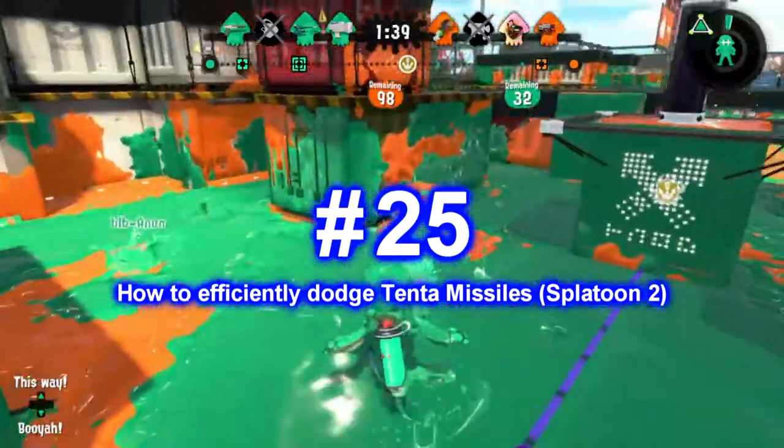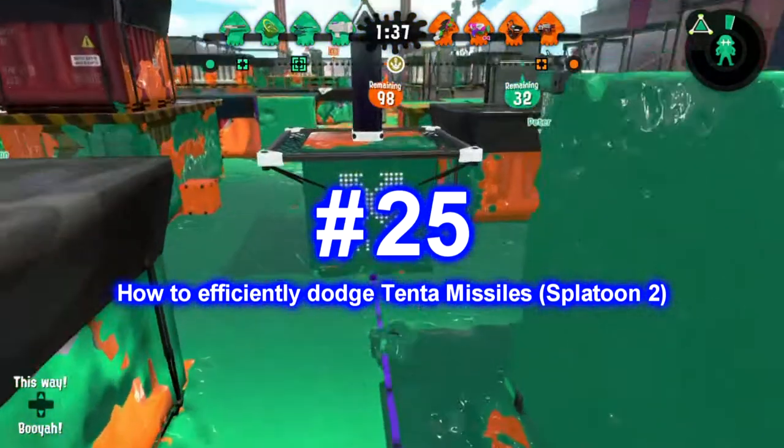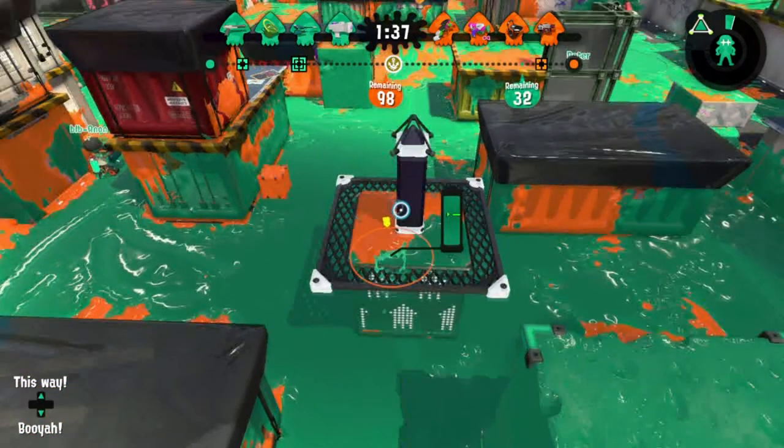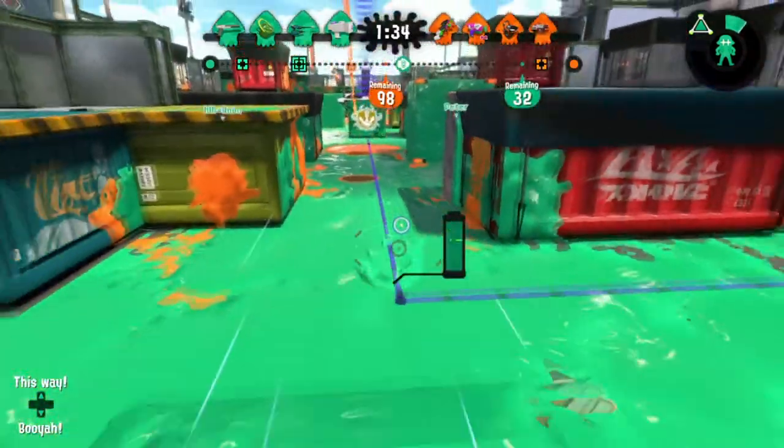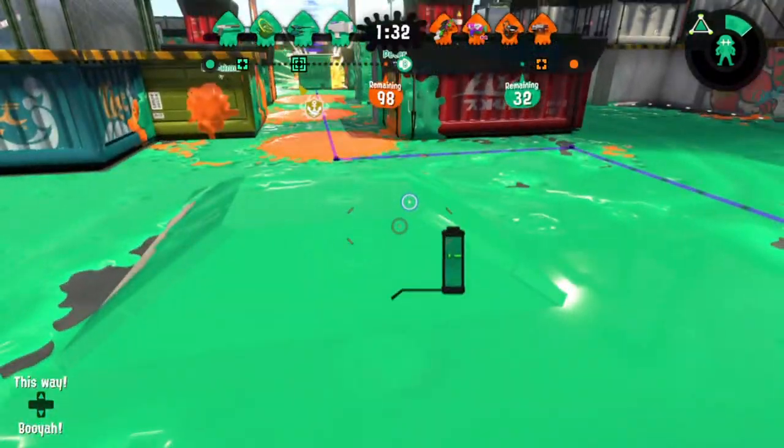Number 25: how to efficiently dodge Tenta Missiles. Tenta Missiles has two purposes — it's designed to deal damage to you, and it also acts as a crowd control weapon. Crowd control, if you don't know, is having the ability to influence an opponent's movement or actions in a game. And Tenta Missiles does exactly that. When players realize they are locked on with Tenta Missiles, they always panic and swim away really fast to avoid the attack.